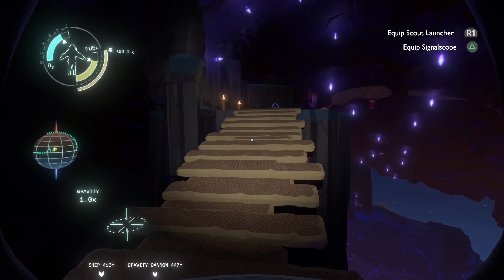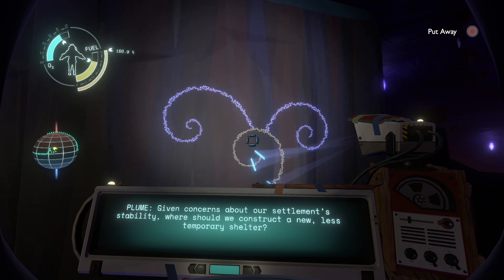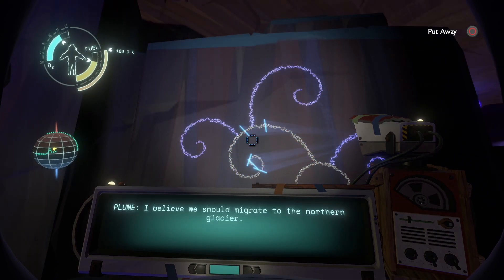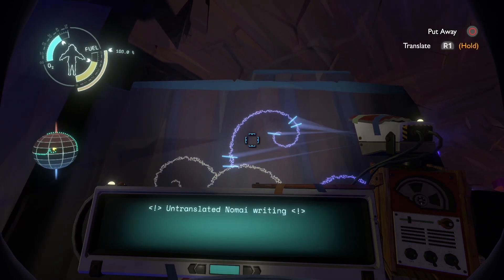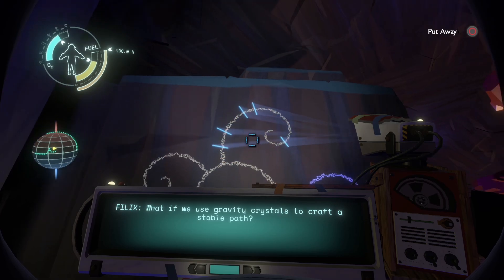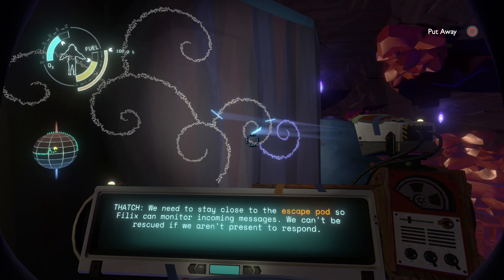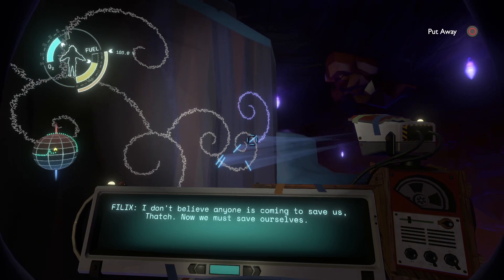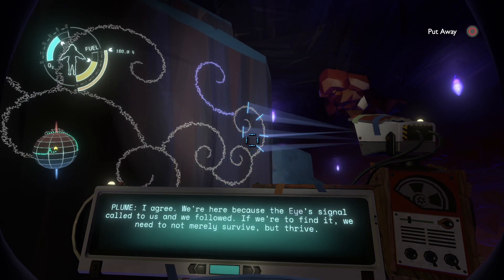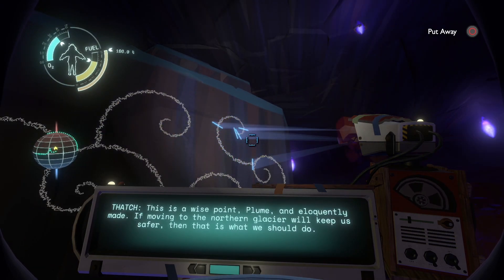Yeah, this place is massive - there's so much stuff here. 'Given concerns about our settlement stability, where should we construct a new temporary shelter? I believe we should migrate to the northern glacier. Building beneath the crust again would shelter us from the volcanic moon's eruptions. What if we use gravity crystals to craft a stable path? We need to stay close to the escape pod so Felix can monitor incoming messages - we can't be rescued if we aren't present to respond. I don't believe anyone is coming to rescue us, Thatch. We must now save ourselves. We're here because the eye signal called to us and we followed. If we're to find it, we need to not merely survive, but thrive. If moving to the northern glacier will keep us safer, then that is what we should do.'